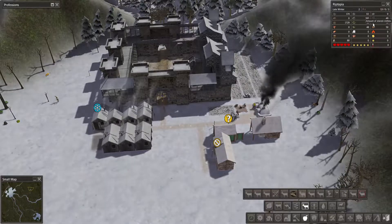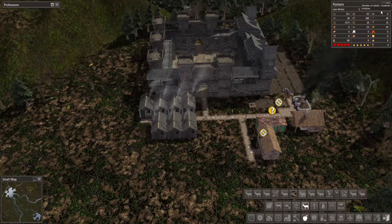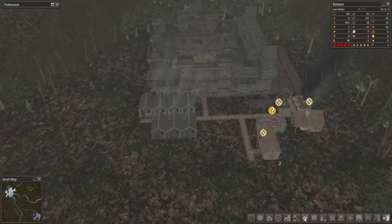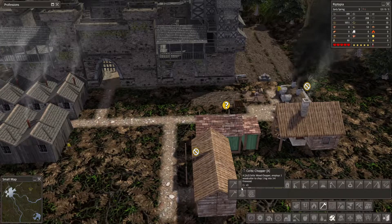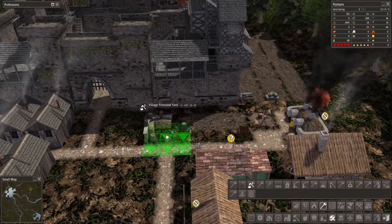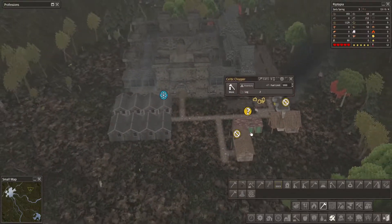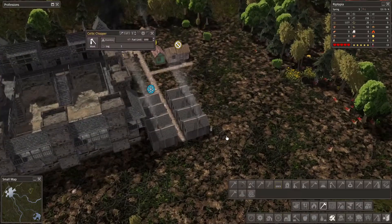We've got iron being smelted, tools being made — we've got 48 tools. We've got clothes being made. We're up to 13 adults now with two laborers spare — that's not too bad. We are making progress. I want to expand our logger — a village woodyard that can have two people working in it — that would be much more beneficial. Then we can rip the old one down. Let's get this village woodyard placed.